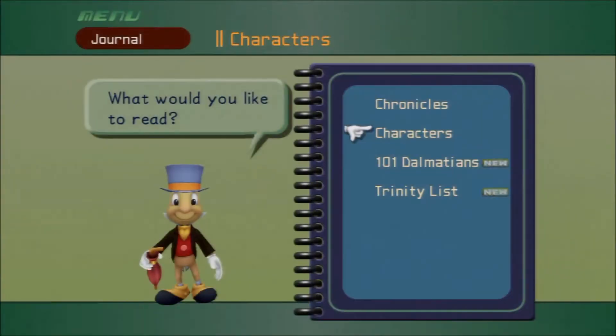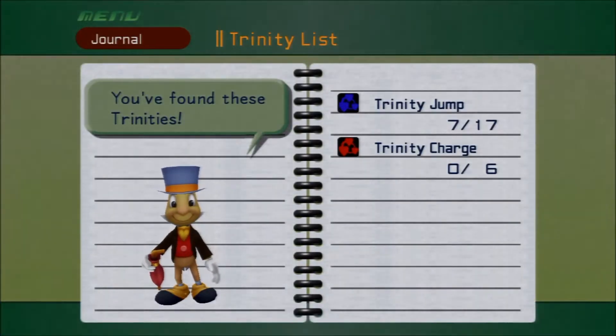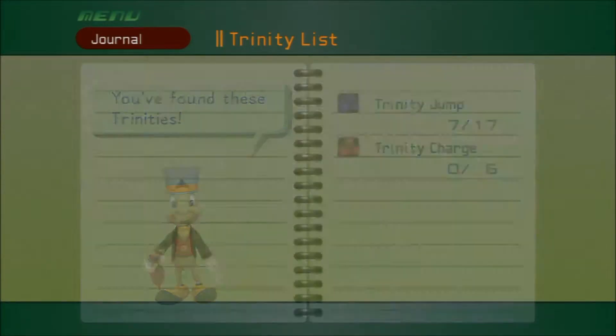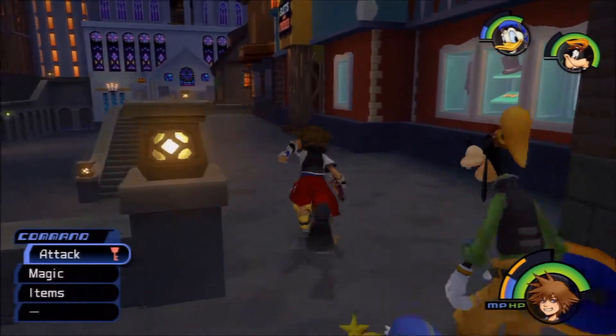Okay, there. Oh wait, we gotta look at the Dalmatians. We've gotten a good amount — about eighteen? Oh yeah, it says at the bottom right; I was reading the paw prints. We found eighteen puppies. And we've got seven of the Blue Trinities and zero of the Red Trinities. There are apparently a whole lot of Blue Trinities, but not many Red ones.